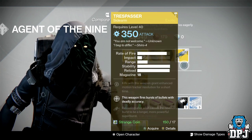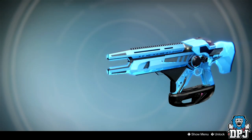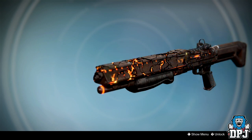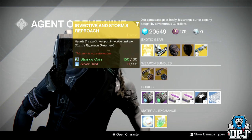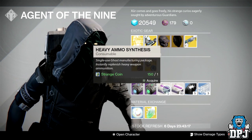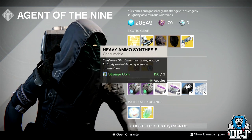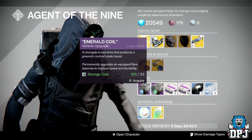Exotic weapon bundles this week: we have the Telesto and the Linguin Vestige, and we also have the Invective with the Storm's Reproach. These will cost you 30 strange coins and 25 silver dust. We also have glass needles for 3 coins, heavy ammo packs, plasma drives, and emerald coil. And obviously material exchange — motes of light and exotic shards.